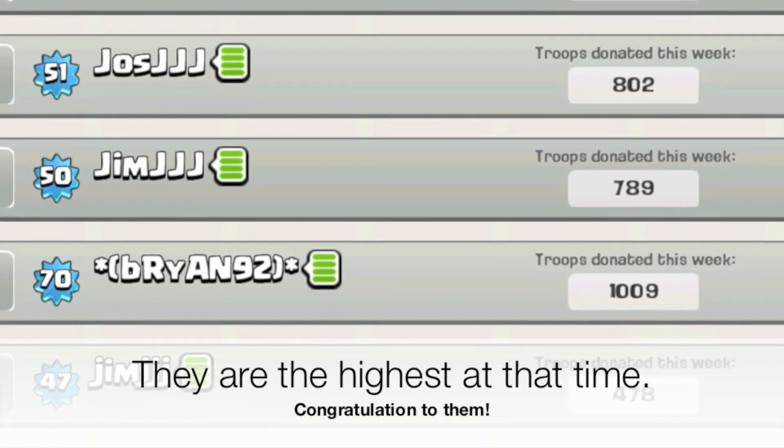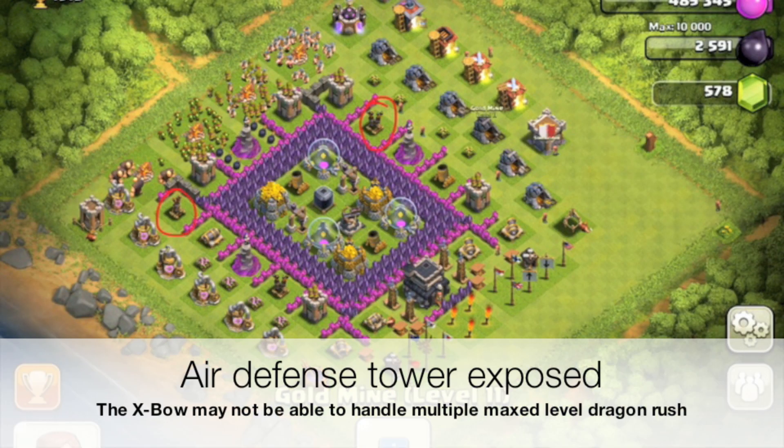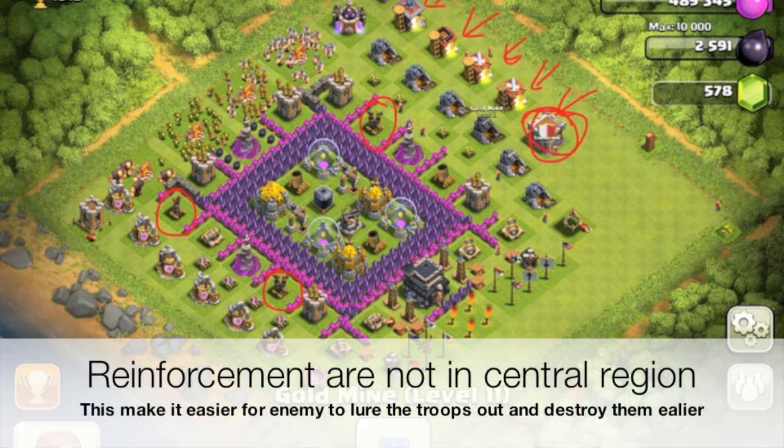First thing is the air defense towers are currently outside of the bunker, which makes it very dangerous for a dragon rush. I hope the reinforcement castle can be placed somewhere here, or here, or maybe in the center, but obviously there's not much space for that because it's quite crowded inside.